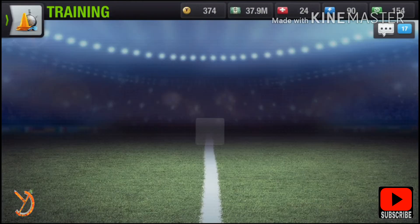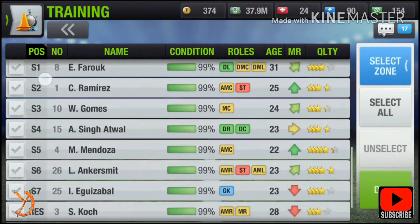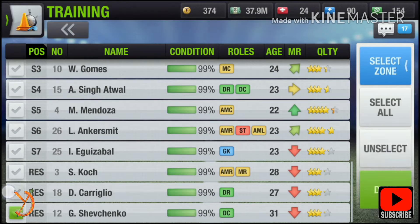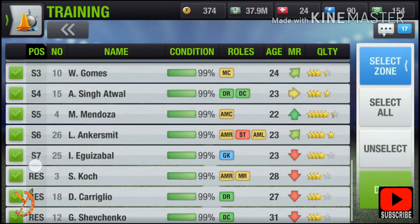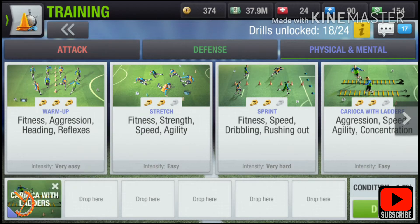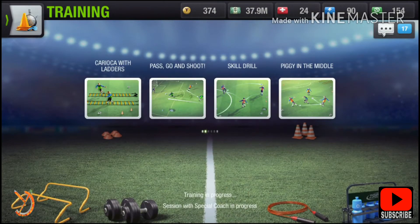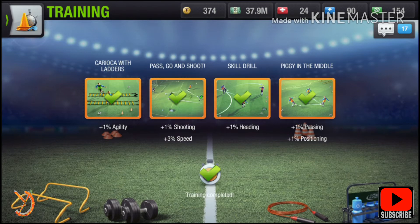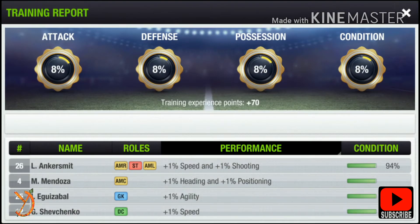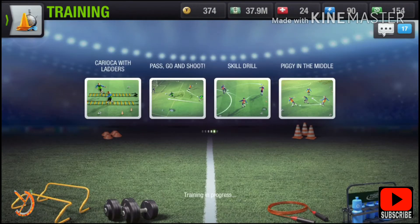Now we will go to training. Here, select players — select all the players which you want to train hard. Now select the drills. Always select the drills which consume less condition, so that we can train our players very hard.